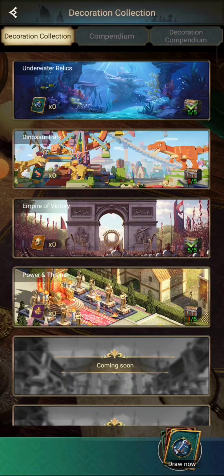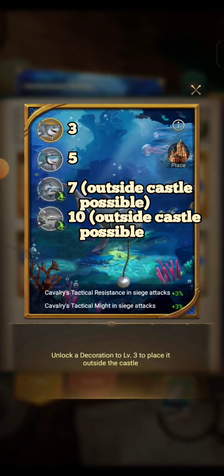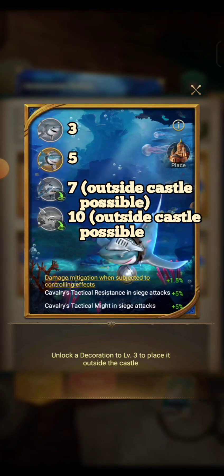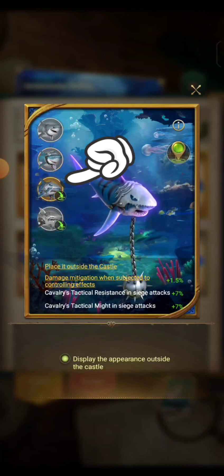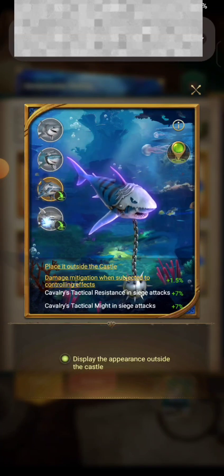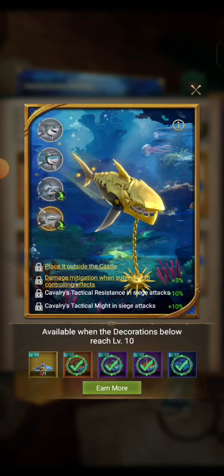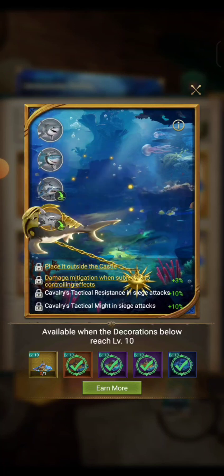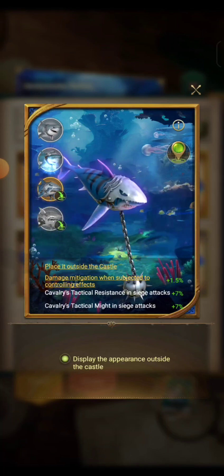It's the same for the other ones. For the shark, the first one requires level three decorations. Level five puts the shark inside the castle, and level seven with four decorations lets you place the shark outside the castle. For the last golden shark, it requires all decorations to be level ten to be able to place it outside the castle.